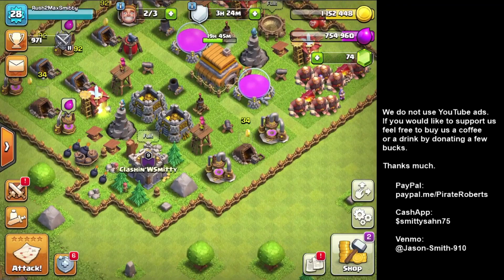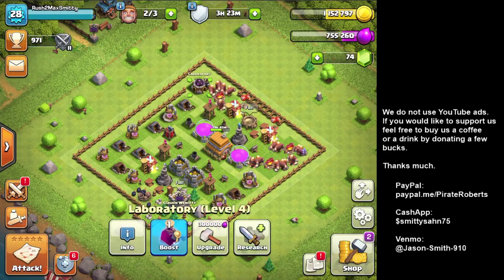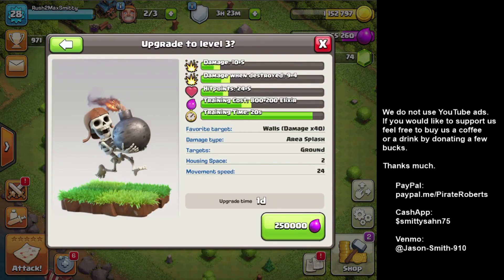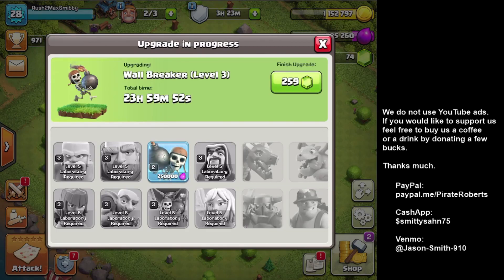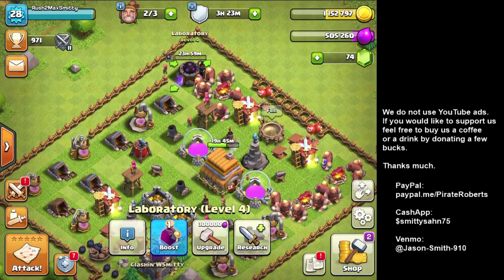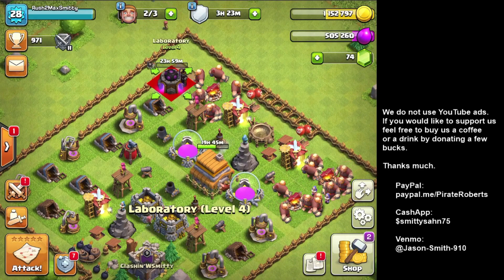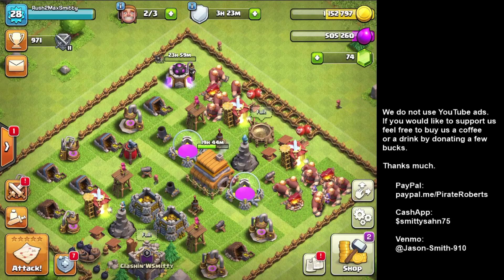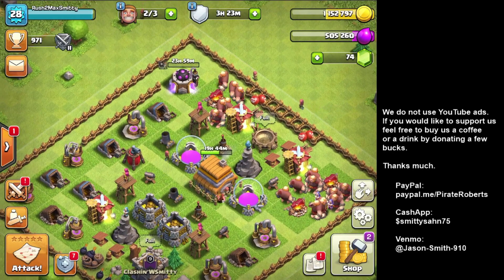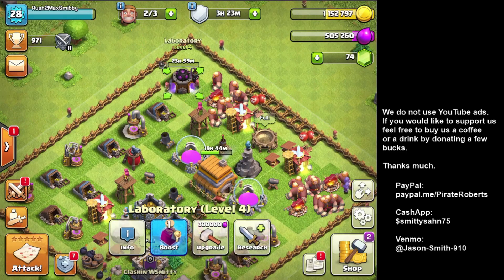Alright, here are the troops. Let's get this done. 23 hours — that's not too bad. My Town Hall is 19 hours left, almost 20 hours, and then there's 24 hours. So basically, the Town Hall is going to get done. I'm going to get the boost — I have 4 hours. I have to wait for the Wallbreaker to finish before I can upgrade that. Because if I upgrade this... well, I don't even know anymore.